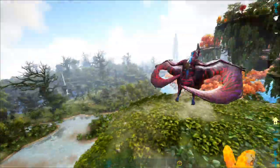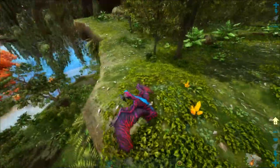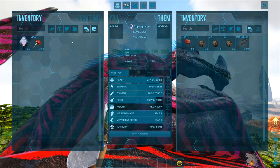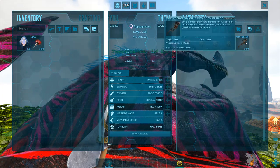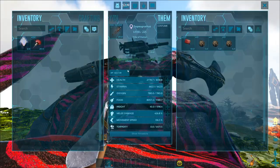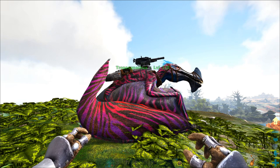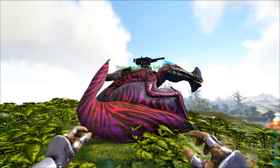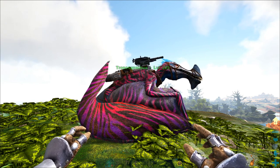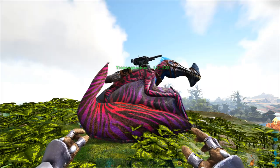Once you've got yourself a Tropeo, the weird thing is you can actually ride it without a saddle. However there is an option to make a saddle at level 65, which includes a booster and a mini turret. To fuel these you need normal grenades and gasoline — just put them in the Tropeo's inventory. To craft the saddle you need a fabricator, 120 crystal, 450 fibre, 325 hide, 600 metal ingots or scrap metal ingots, and 250 polymer.